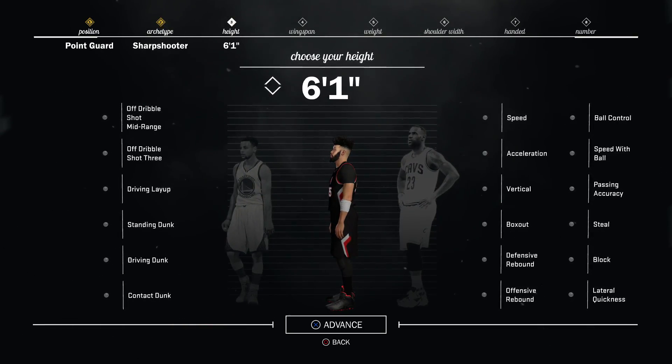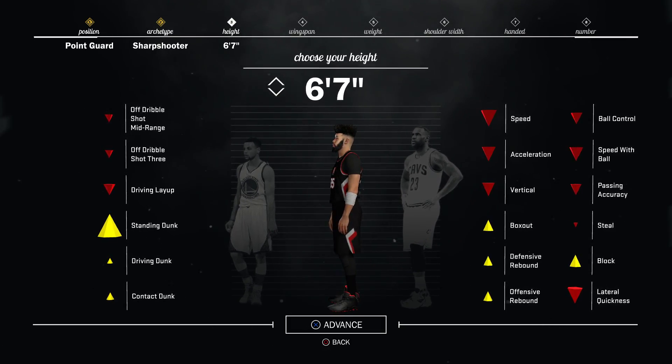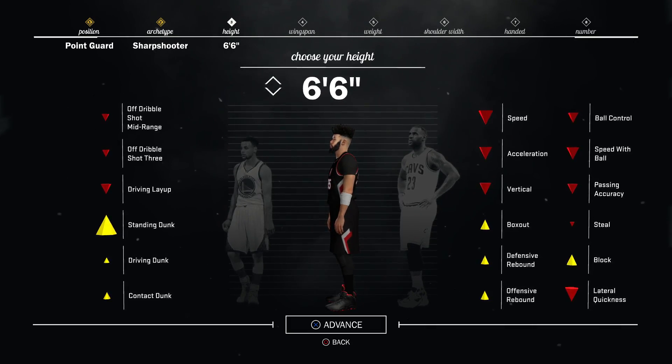Regarding height, we're locked in at 6'6". The reason we're going 6'6" instead of 6'7" is so we can speed boost and gain access to the elite and named player dribble animations. At 6'7", our ball control falls short of the 75 rating requirement, but at 6'6" we're good to go.